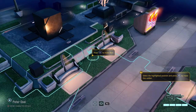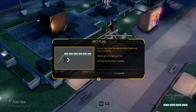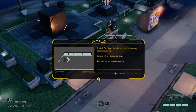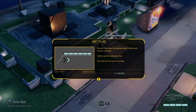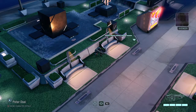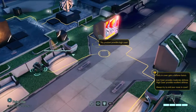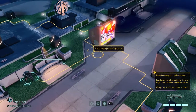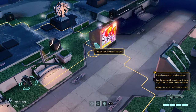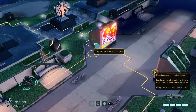The unit flag shows the selected soldier's health and actions remaining — soldiers get two actions per turn. Now one action is remaining. The game explains cover: low cover provides moderate defense, high cover provides excellent defense. Always try to end your move in cover.